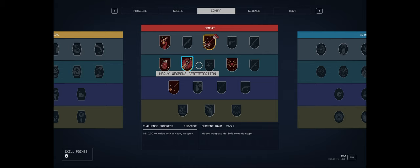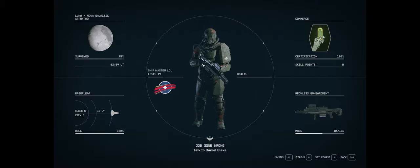For heavy weapons, you should pair them with specific things. There are ballistic heavy weapons, explosive heavy weapons, and laser heavy weapons, so you want to pair the perk with another complementary perk. Particle beam — I'm not sure if there's a particle beam heavy weapon. But let me show you some heavy weapons I have.